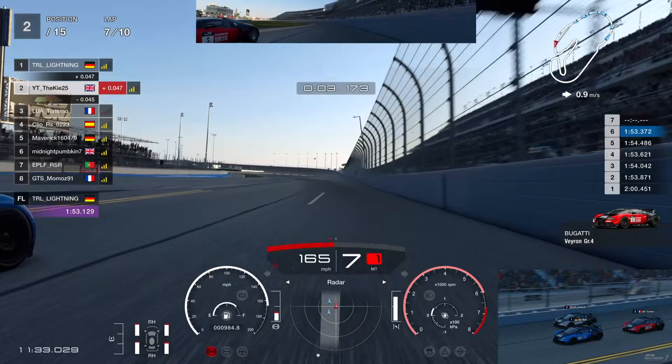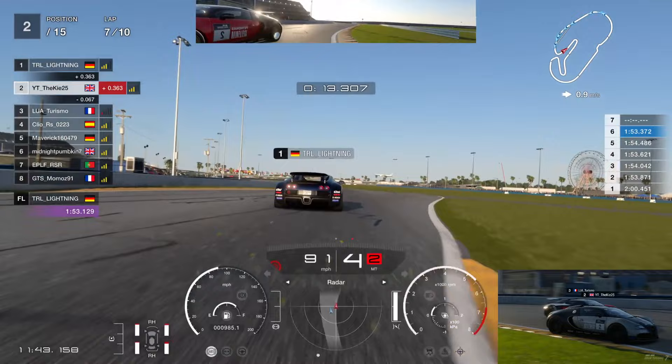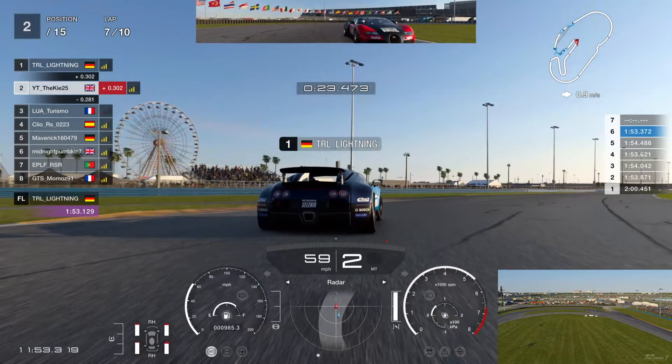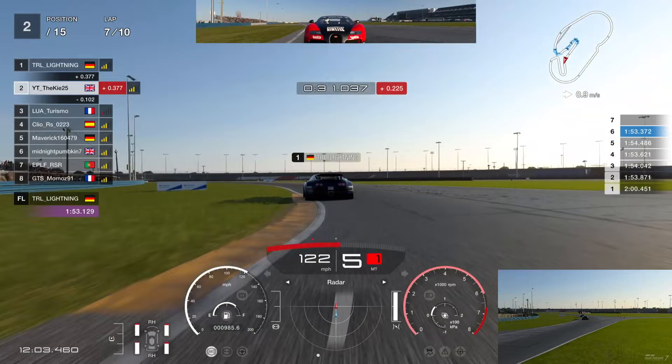Into the braking zone, we go three-wide - Turismo on the inside, Mick in the middle, and myself on the outside. Have to be careful braking from this wide line. A little tap from Turismo just clips our rear and gives us a small drift moment, but we manage to catch it and hold on to P2. Into the next braking zone, I can't quite send it up on Mick from back there. So we're up to P2, Mick in P1, Turismo in P3, with four laps to go.